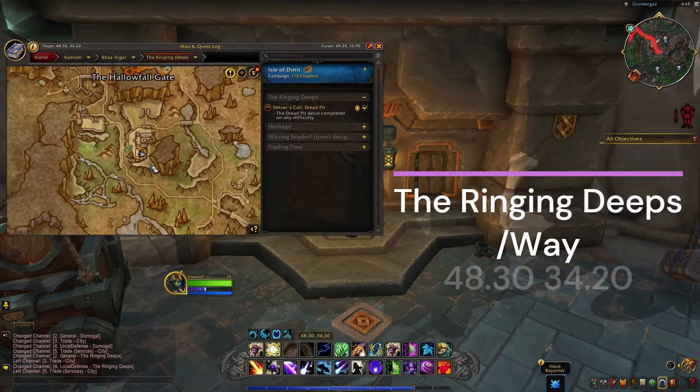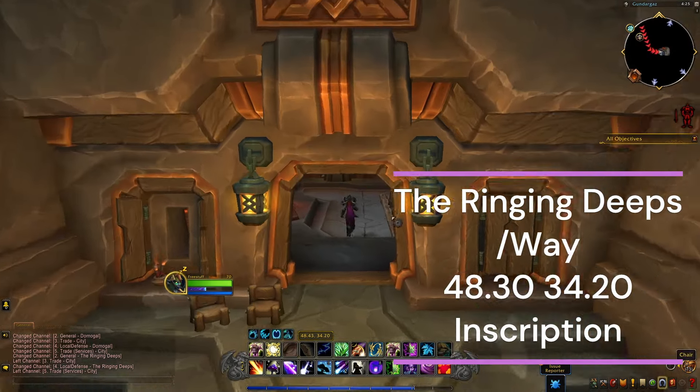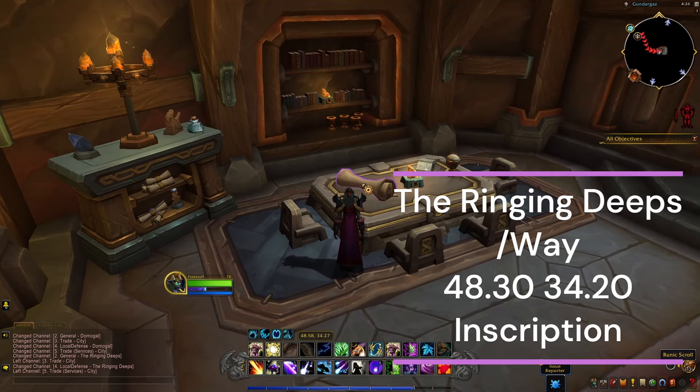For the third location, we're in the Ringing Deep. Make your way into this building — on the table right here we're picking up the Runic Scroll.